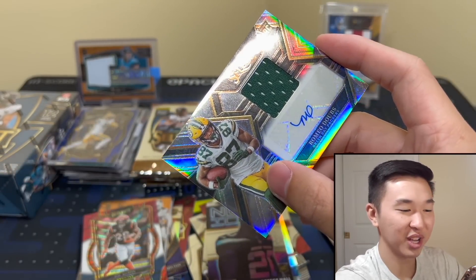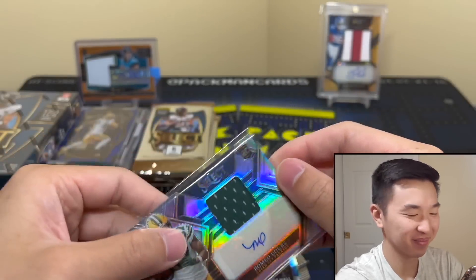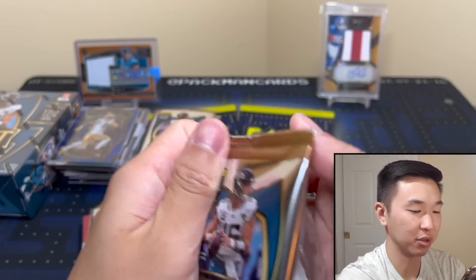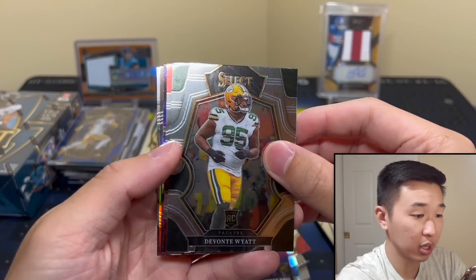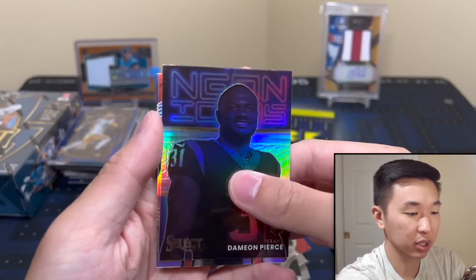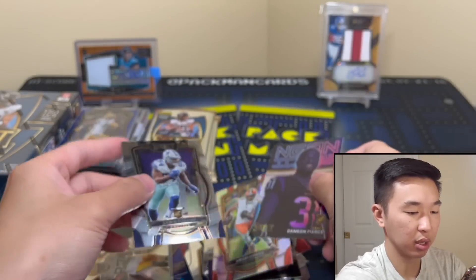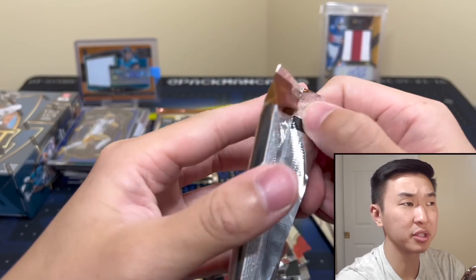That Prime Selections looks premium in my opinion. Let's see what we have here — Pierce Neon Icons looks good. There's a silver as well. Next pack — this one also feels thick. We've had one total pack that wasn't thick; all the fillers are thick apparently.